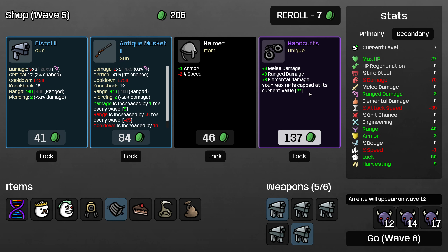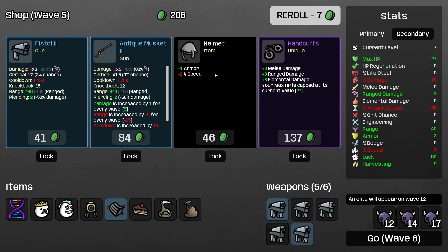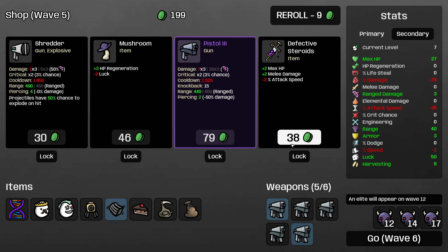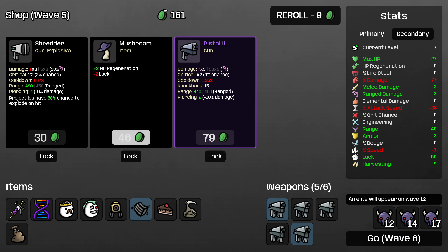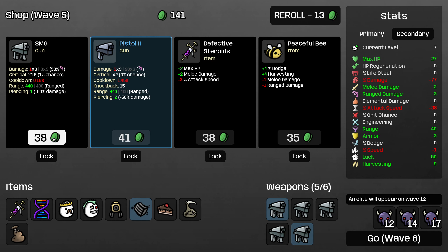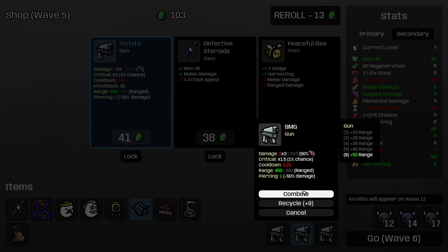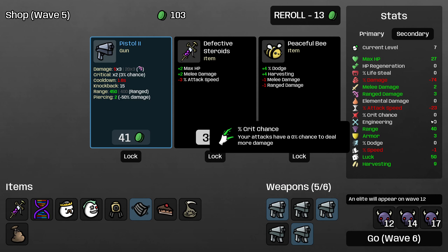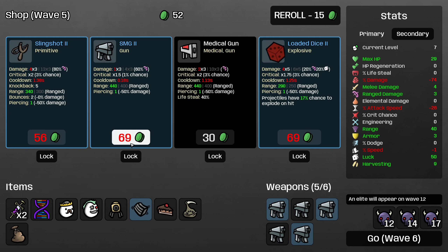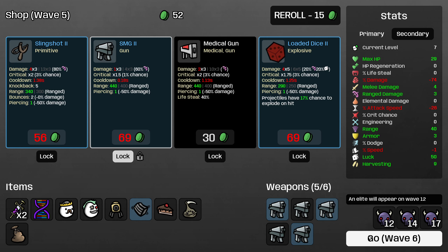Definitely do not want to cap my max HP at 27. Helmet here I think we can pass on — this will cost me HP and I do want to roll for more submachine guns. Losing 3 attack speed for the defective steroids is worth it here because it's HP even, so this is a way to increase our percent damage without losing health — very important for this character. We are banning the gold-plated teeth for these runs, so I won't pick that up. I'll buy the submachine gun and combine. Now I can buy the defective steroids — basically spend 3 attack speed for 2 health, which on this build is worth it.